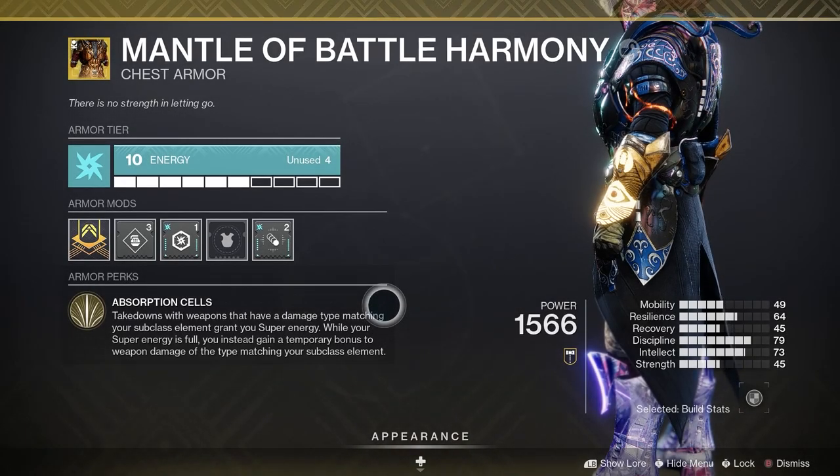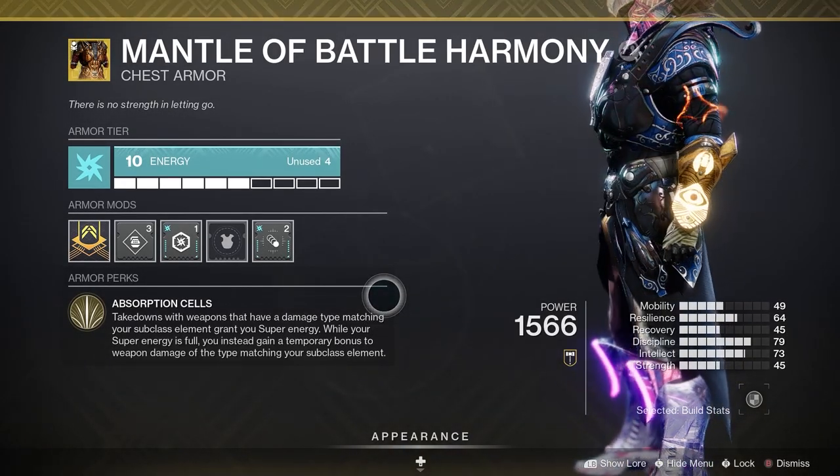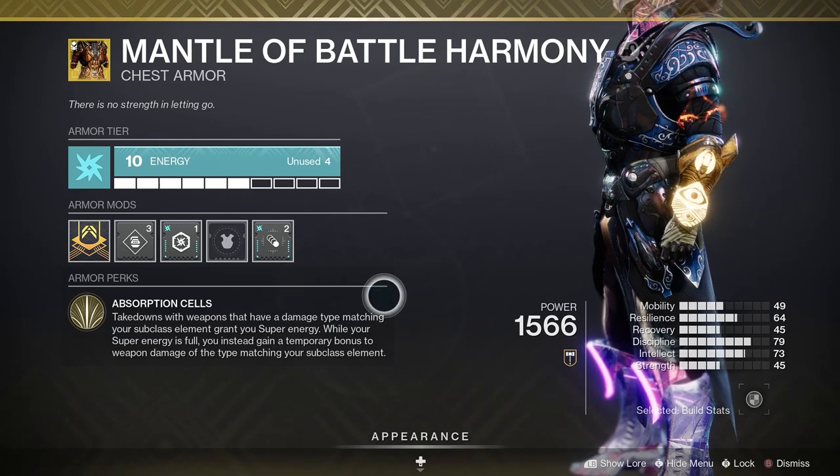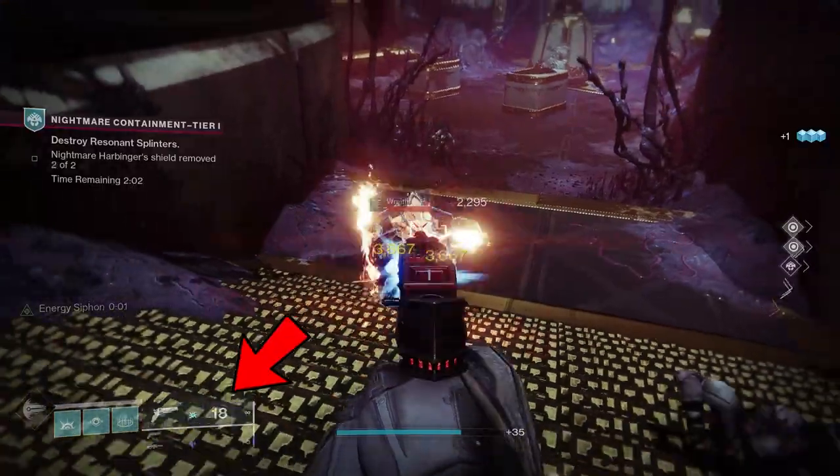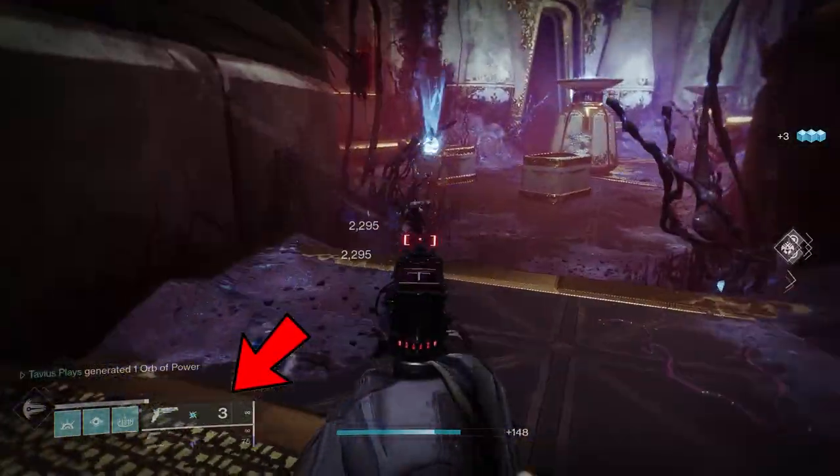Absorption Cells: takedowns with weapons that have a damage type matching your subclass — so Arc weapons — grant you super energy. While your super energy is full you gain a temporary bonus to weapon damage for your Arc weapons in this case.